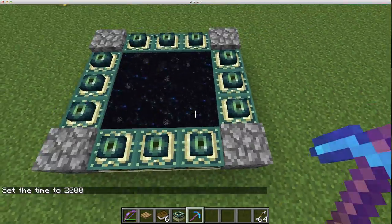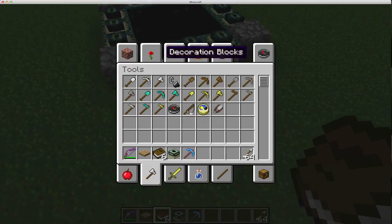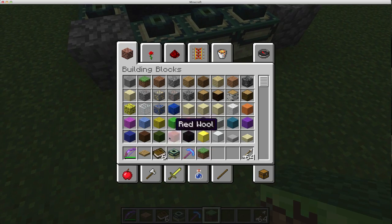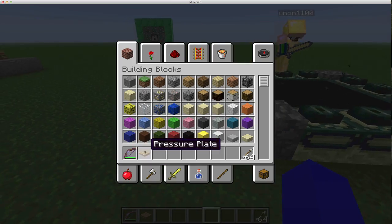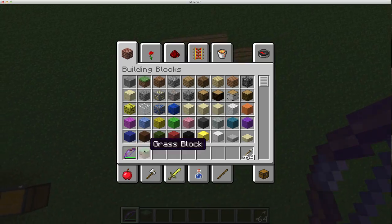This end portal doesn't actually activate when you put it together. We had to take the end portal itself via a give command - giving 119 - just because we wanted it to look complete.